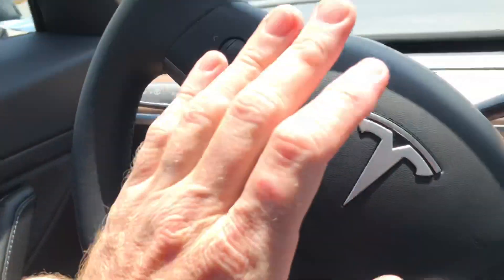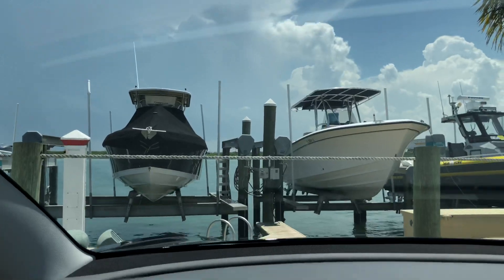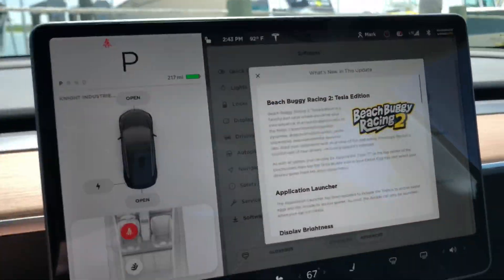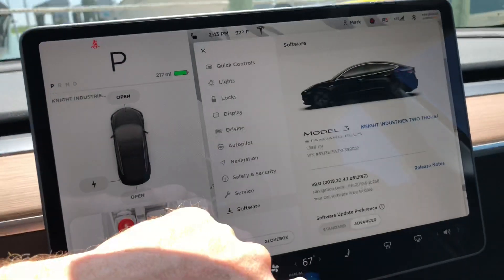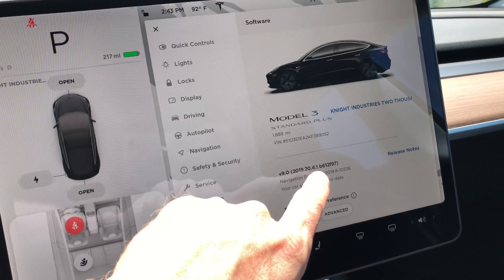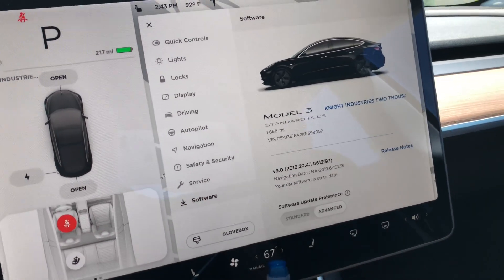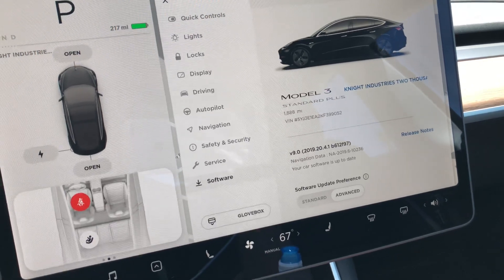What is going on YouTube fam? Mark here and today we're in the Tesla. I was just at lunch out here at the river and we had an update. The new release version is 2019.20.41, or the firmware alphanumeric version is B612F97.